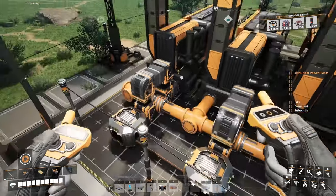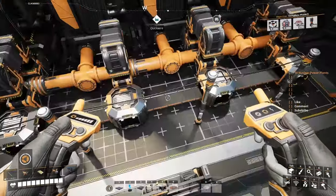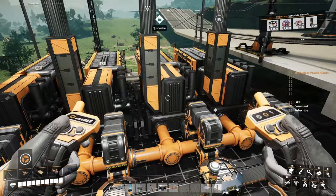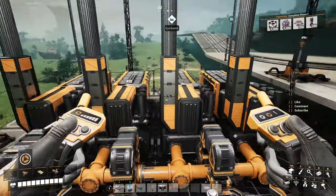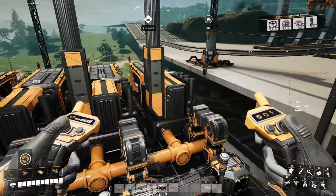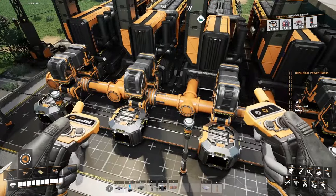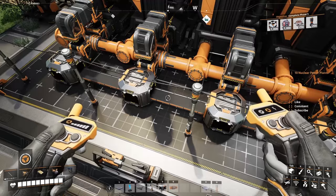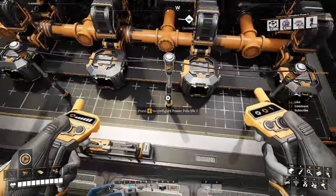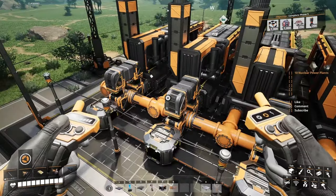Don't connect them yet. Put your water extractors on, put the coal inside, let them fill up. For eight generators you need three water extractors. Put eight of them, put your three water extractors, let them fill up with water and coal, and start them after that. The water extractors you're gonna connect to power and let them fill up with water and with coal, then start the generators after that.